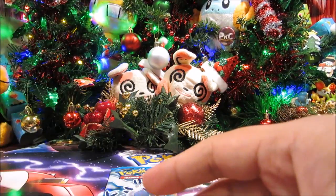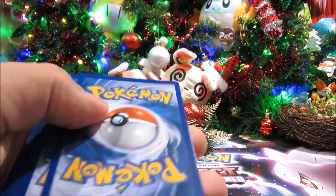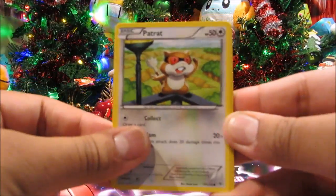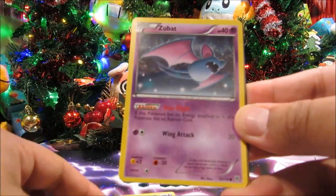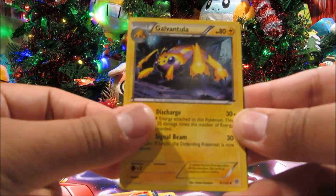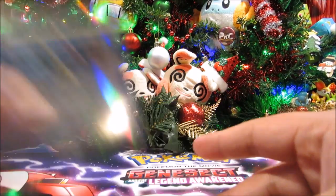That leaves us with our last pack, which is Plasma Storm. Let's see what we finish up with. We've got Patrat, Trubbish, Rufflet, Combee, Zubat, Durant, Heatmor, Galvantula, a Watchog reverse, and a Jellicent.